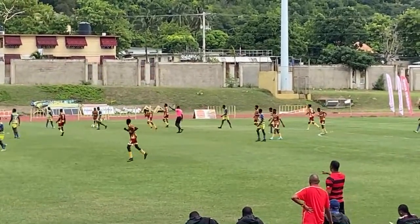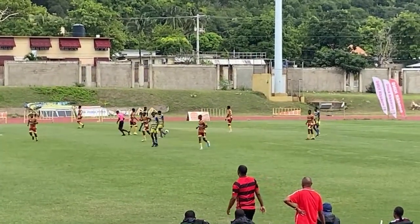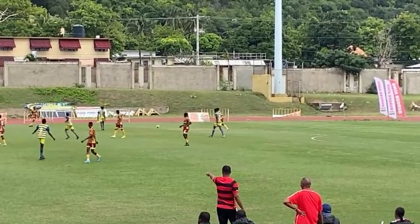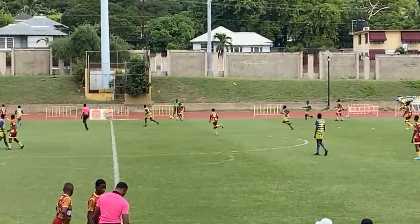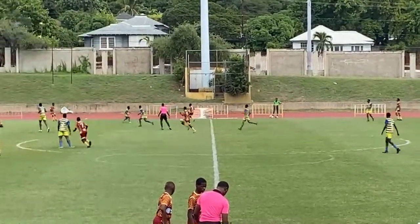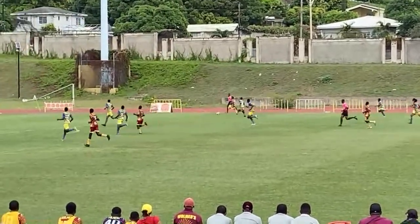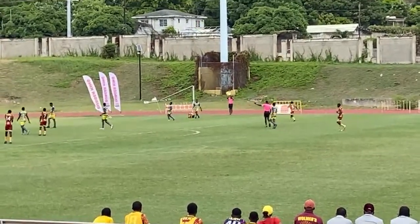Ratchie was brought down — free kick, Wilmers. In fact, that was Davis who was brought down. Ratchie. Jeffrey outside to Davis, using the width of the field really well. He's a number 12 player, nice move. Free kick.